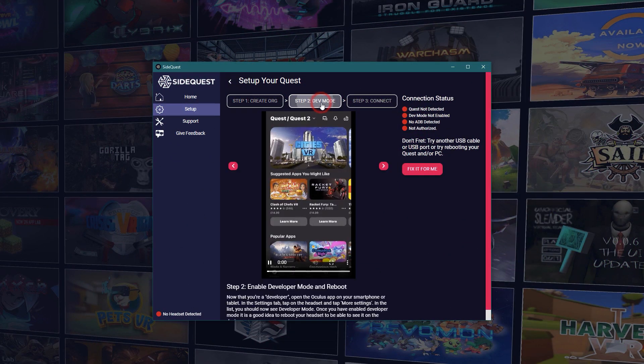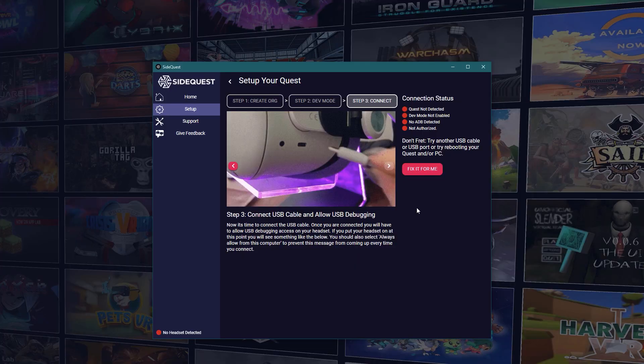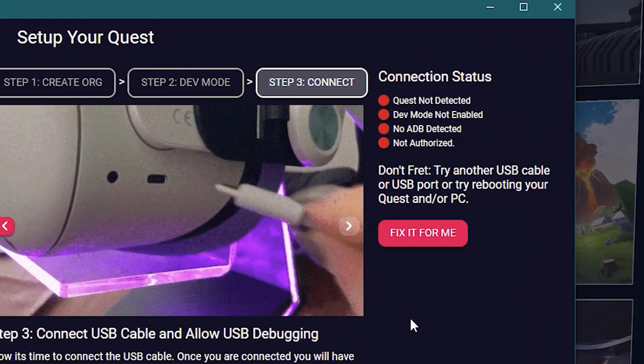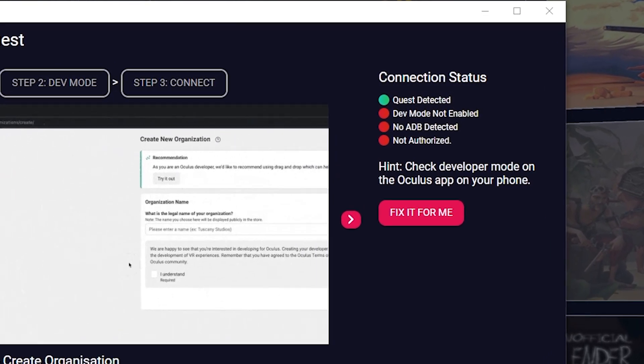In this video I wanted to tell you quickly how awesome this new app is and what you can do with it. For starters, it has step-by-step guidance that helps you not only connect your Quest to your PC and set up SideQuest, but also troubleshoot your issues. The status bars show exactly what is blocking your headset from being connected, be it a disabled developer mode, ADB permissions, or even a faulty USB cable.